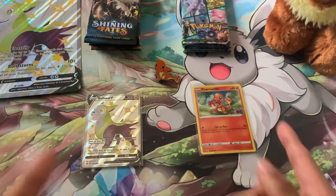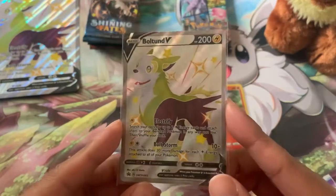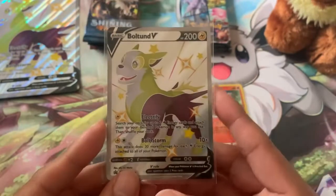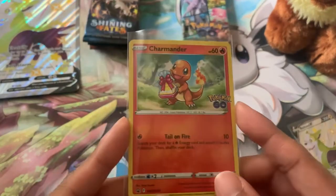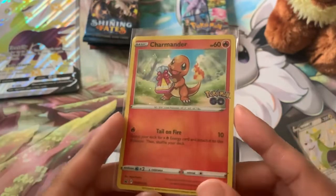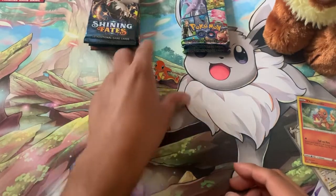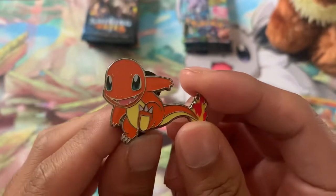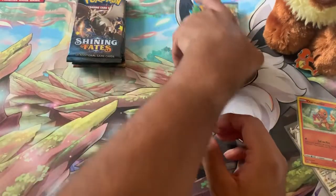I got everything out of the boxes. Before I open up these packs, let's take a look at all the included contents. Here we have the Shiny Boltund V promo card — I really like the design, my favorite of the three, so if I ever find the Squirtle box I might get all three. Here we have the Charmander promo card — there's a little bit of a swirl on this side, but it's very adorable artwork. We also have a jumbo version of the Boltund V promo card, and of course we have the Charmander pin — very cute. I'll put it right here for some good luck.